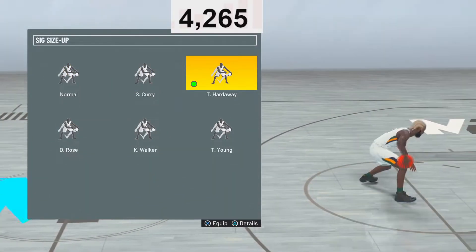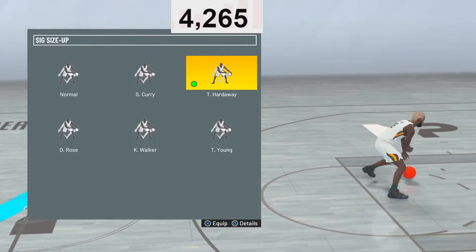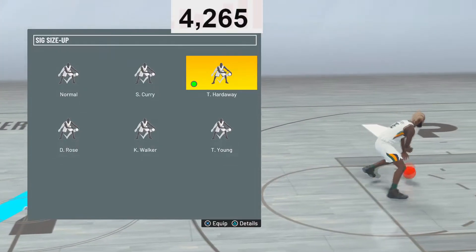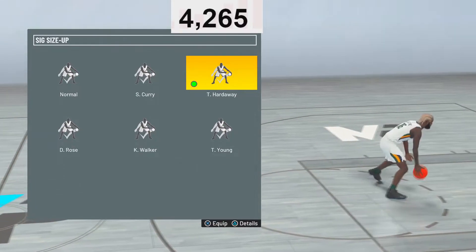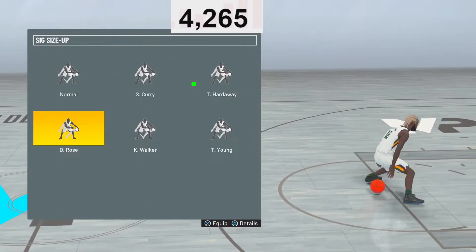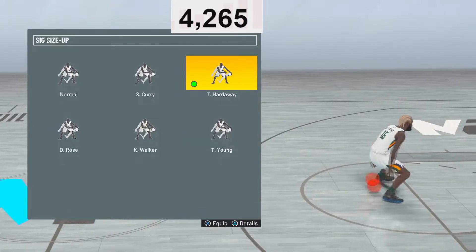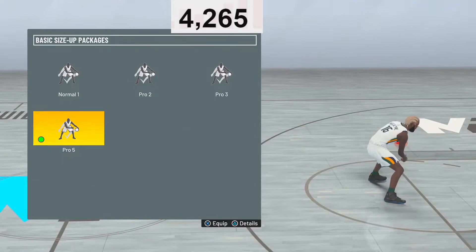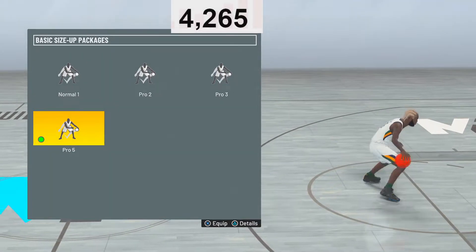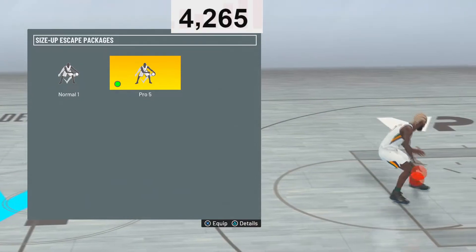Signature Size Ups — I personally feel like Tim Hardaway is the best, even better than Curry. It doesn't give you a speed boost glitch like the Derrick Rose one does, but since the teleport speed boost glitch came, I just used this. I can get back on my dribble when a defender is trying to trap. Other ones I would go with are D-Rose, Trae Young, Kemba, and Curry. Basic Size Ups — you want to go with Pro 5. It allows you to Curry slide, and that's the only one that allows it. Or go with Pro 3 or Pro 2 for different animations like the Curry Escape, but you cannot Curry slide with those two. So I would just go Pro 5.